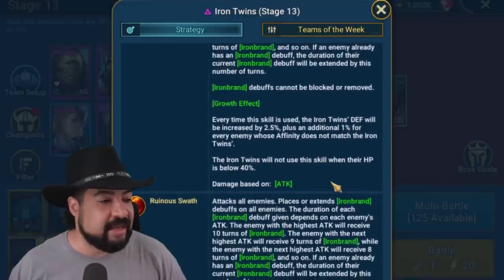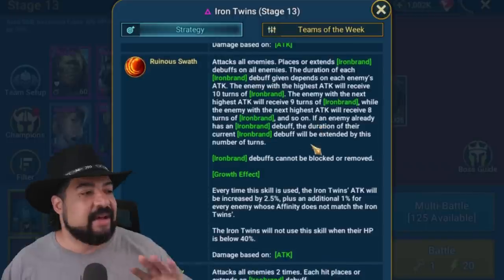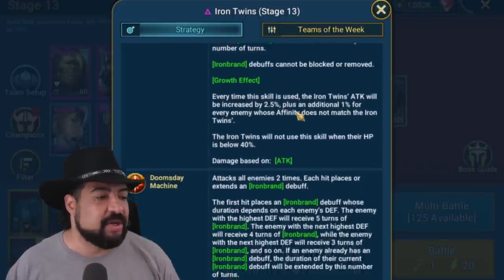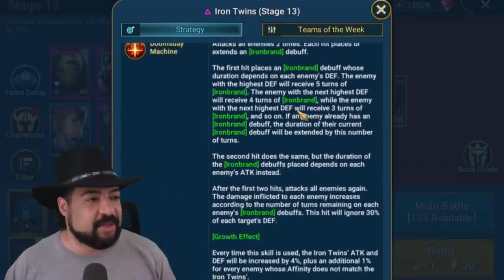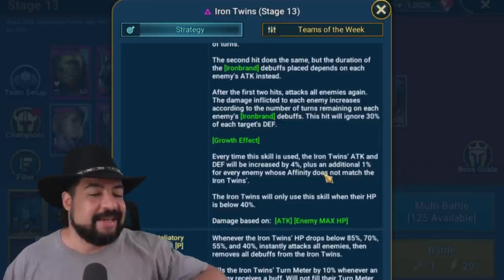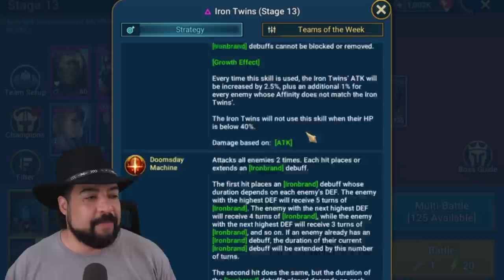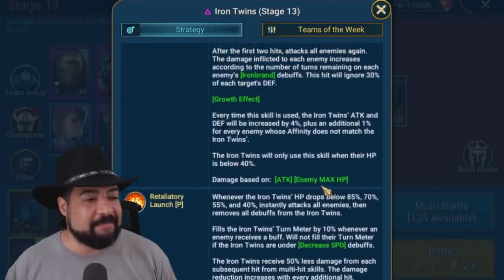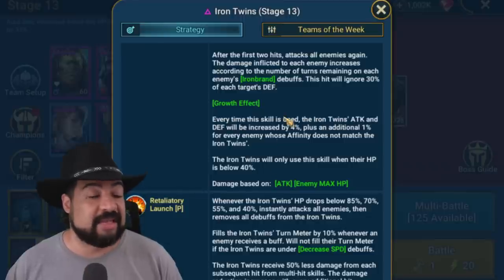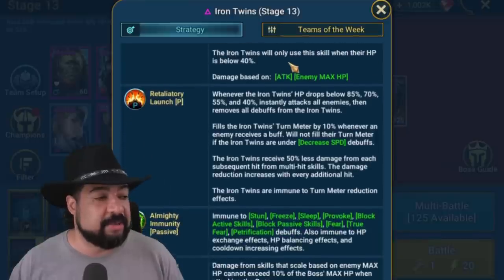He also has Rune Swath — one does attack, one does defense, and he kind of alternates which one does which. The bigger thing is the Doomsday Machine: once he gets below 40% HP he does both attack and defense simultaneously. The big thing is it becomes a max HP hit, so this skill does a lot of damage to your champions. That's why you can't just stack HP and hope to survive — it's really difficult to build quality teams around this.